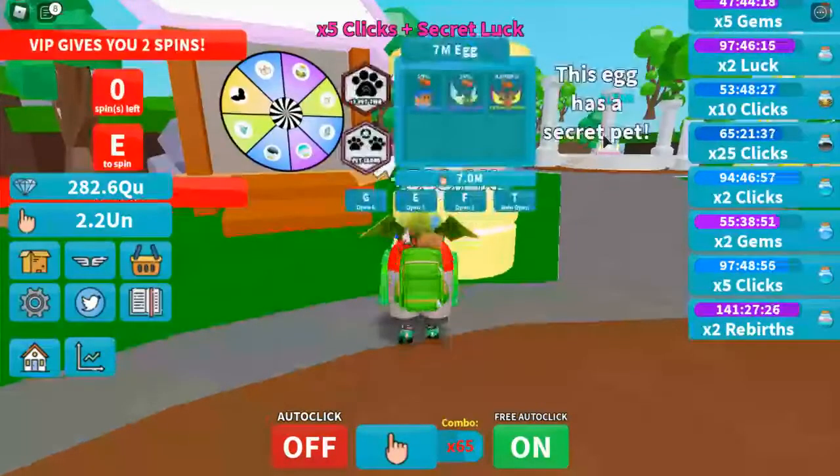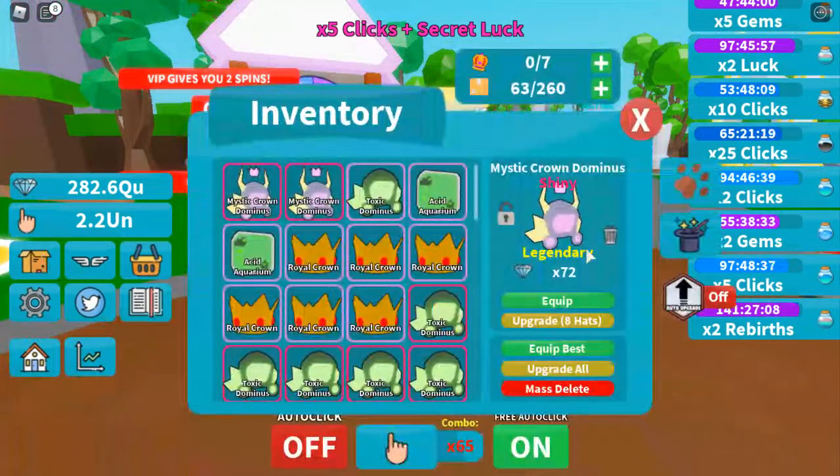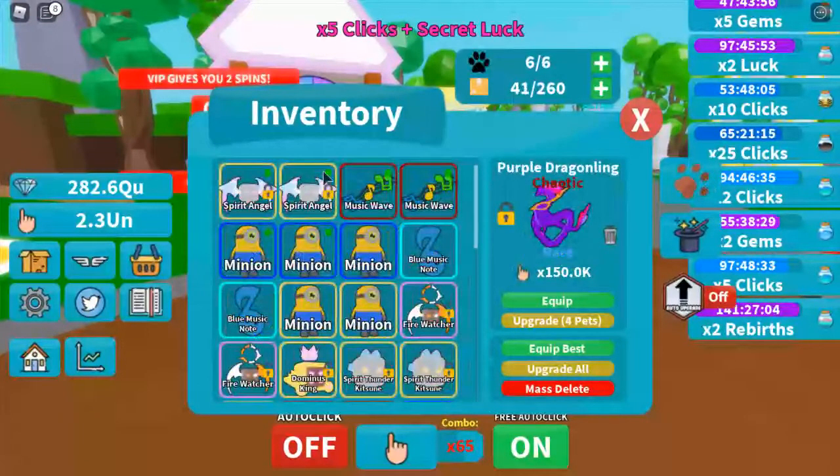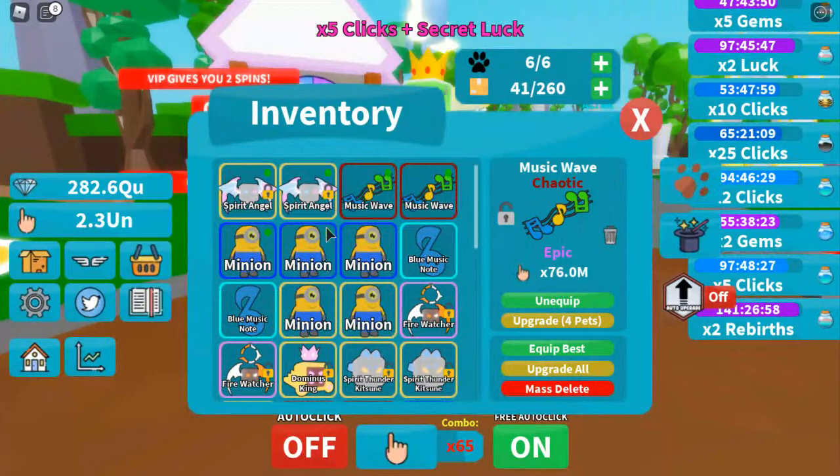The 7 mil egg has a secret. I haven't discovered it, but I have hatched all of the pets from this egg. It's just an event egg that will help starter players inside of the game, so it really wouldn't help me — I'm in the middle. I'm not a pro, but I'm getting there. My best pet is the Spirit Angel, then we have the Music Wave, and then we have the Minions. All of these pets are beautifully crafted — they're not just box jelly cube-looking pets. You have a little character behind them, some uniqueness in their design. I love that about it.